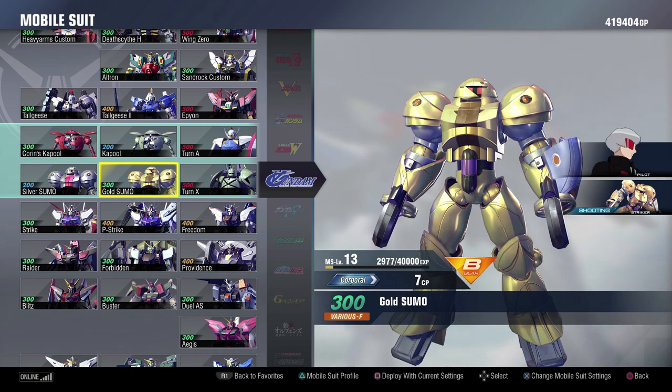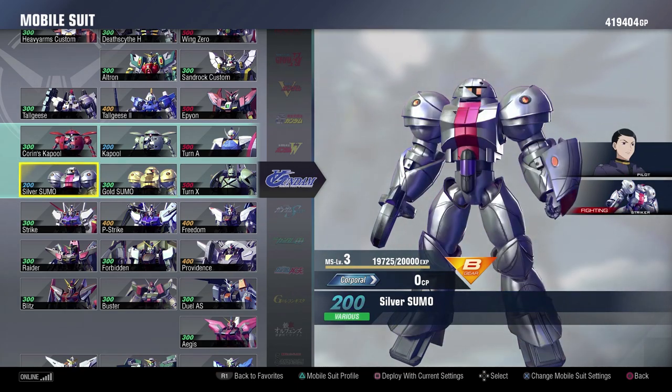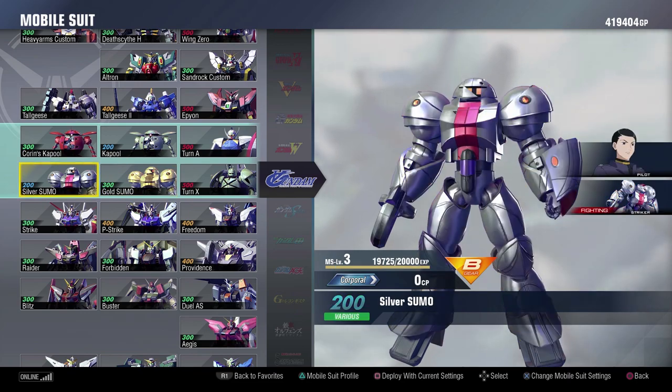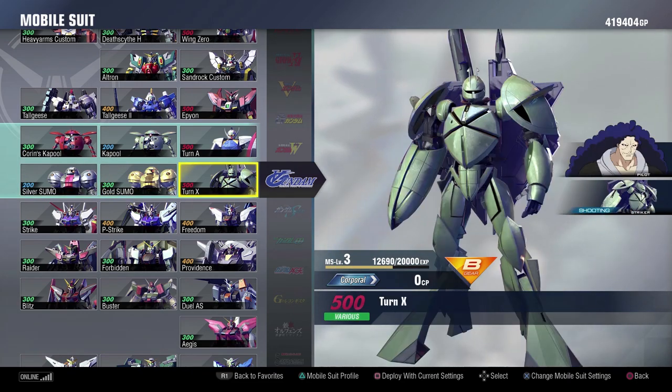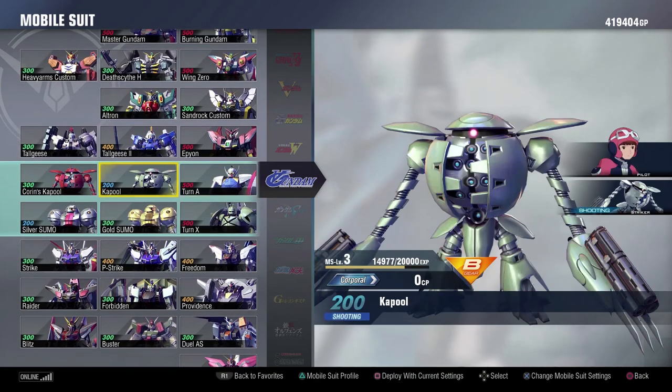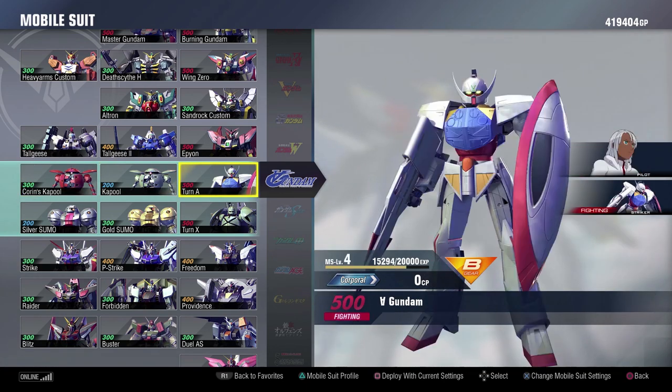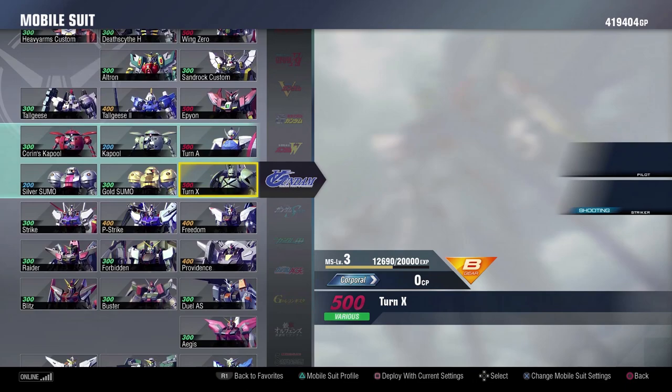The Gold Sumo Striker has that stun as well, making it one of the best strikers in the game. Both of these units are really good. The Silver Sumo has a couple other options that the Gold Sumo does not have, but Harry's Gold Sumo does more damage, so definitely something to keep in mind. Turn A as a whole, I think, was pretty good. There was no real need to add the Borjanon as a playable suit, and there's not really anything else you would want to play as. I think they did a pretty good job with Turn A — almost all the suits are a blast to play.